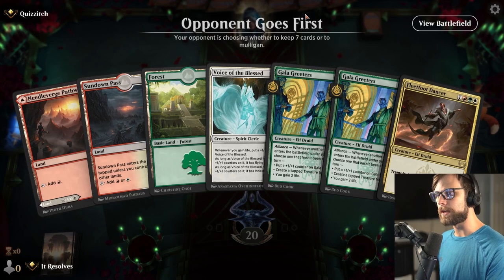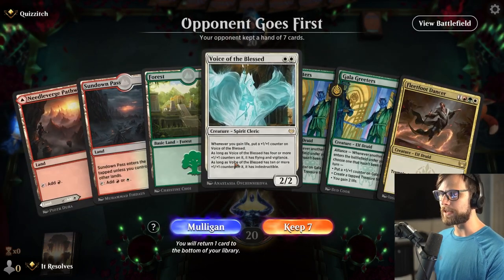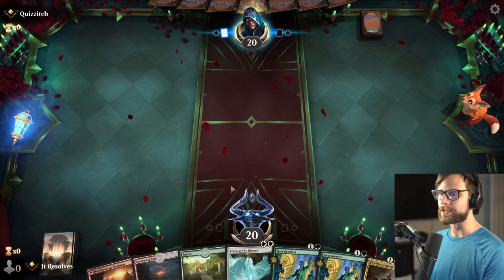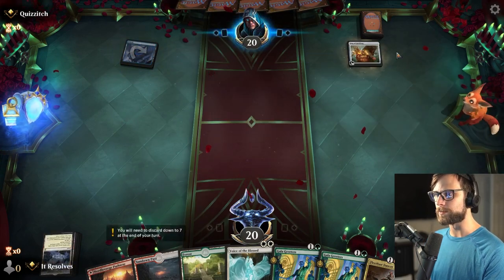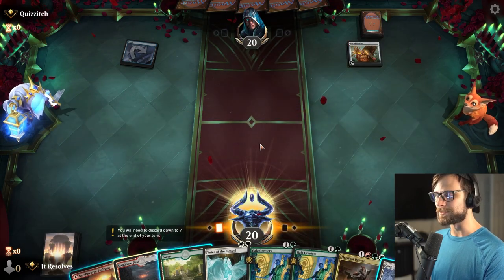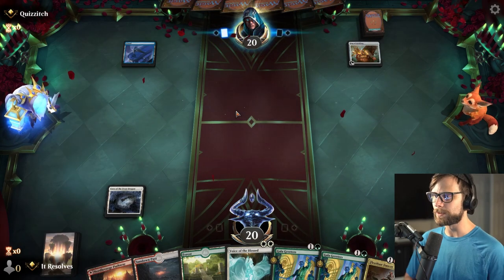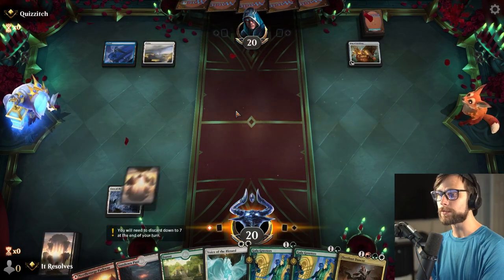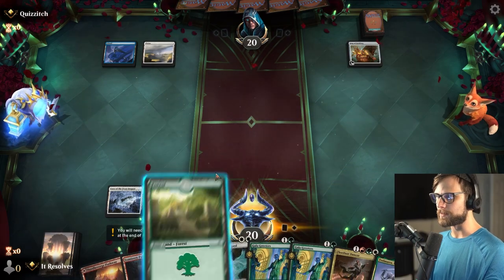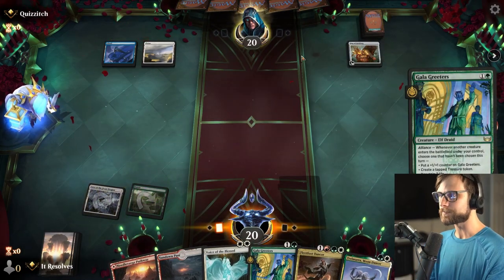Here we are for game number one. I actually quite enjoy this hand. We've got Galak Readers and also Voice of the Blessed — this is certainly a good start. I think we'll leave with the forest here and just see what we're up against. Bag of Holding is interesting. Actually, with that in mind, we'll leave with the cave. So turn two the plan is Galak Readers, turn three probably the Voice of the Blessed. Although I think we need to get Galak Readers down here.